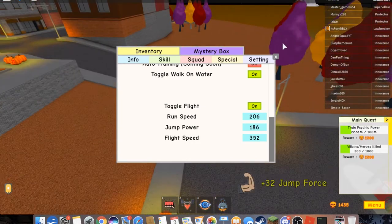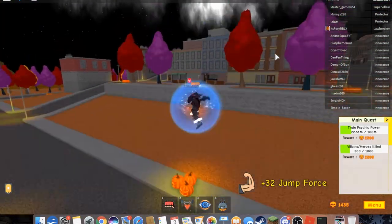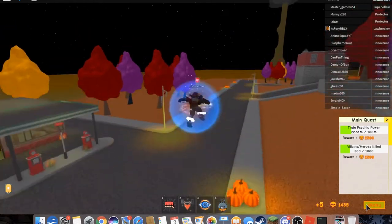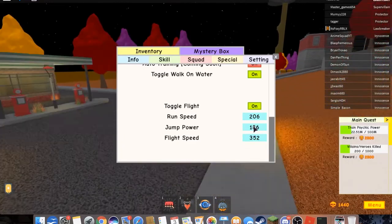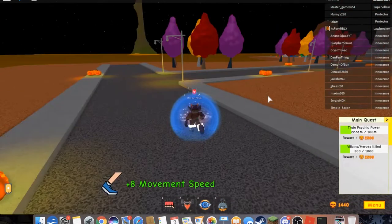I'll jump a lot for a little while and then show you that my flight speed went up — and I'm not even moving, so this shows it's not connected to movement speed. Okay, I think that's enough. Let's go to jump power and turn this to 999999.